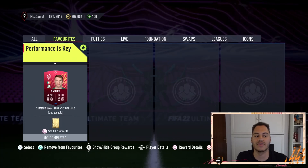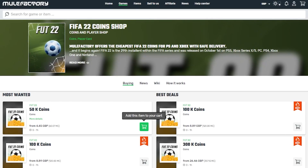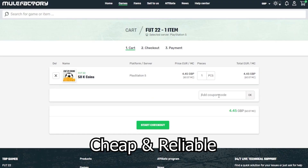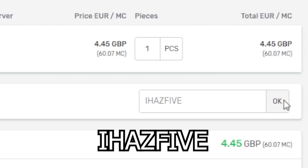Welcome back to the channel. Today we have a brand new SBC and this one is performance is key. Quickly, if you need any FIFA 22 coins make sure to check out mulefactory.com — they're linked in the description, cheap and reliable. Use the discount code IHAS5 at checkout for a discount.